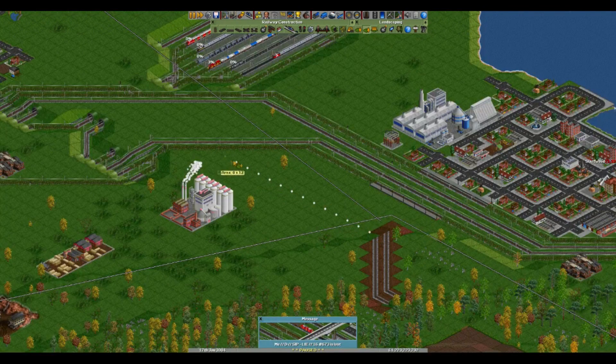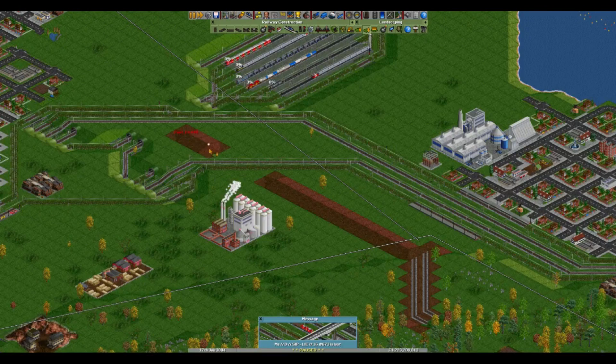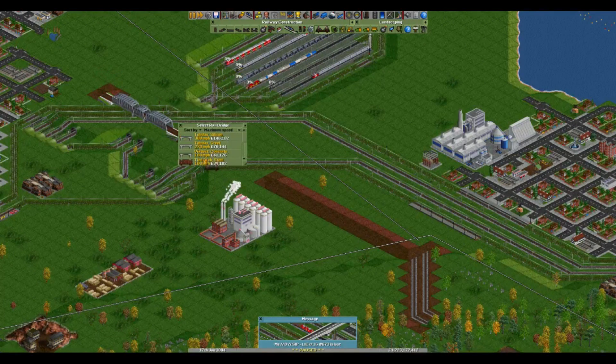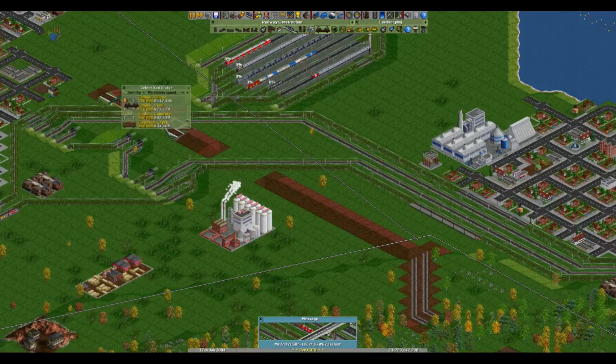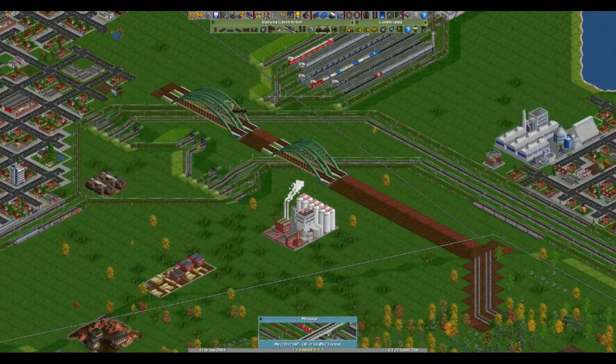I'm going to lift this land up to there and then put a strip across, like so, and a bit there. So these are going to go across here. Let's do a tight arch - it's much easier. I think the tight arch bridges are very, very pretty bridges - most definitely. They make it all worthwhile.